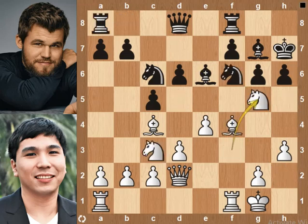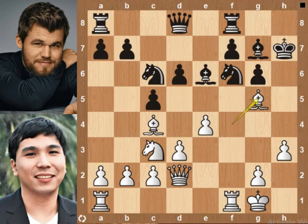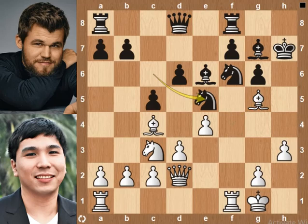Knight to g5 check — a knight sacrifice by Wesley. h-pawn takes knight on g5. Bishop takes g5 pawn. White has a pawn and bishop pin as compensation for the knight. Knight to e5, preparing knight e2 to d7, which will protect the knight on g5.